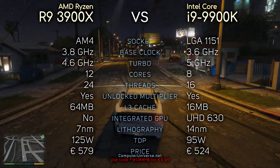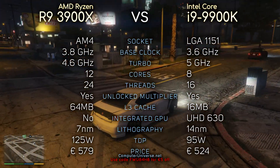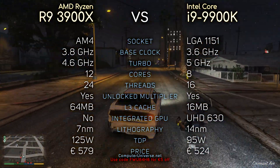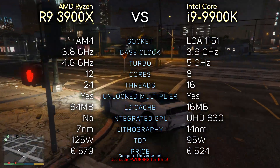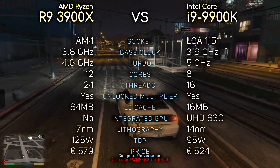Alright, so now that I talked a bit about it, let's take a look at the specs if you're interested. The 3900X has a whopping 12 cores and 24 threads. That sounds really impressive, but let's see what happens when we disable SMT.